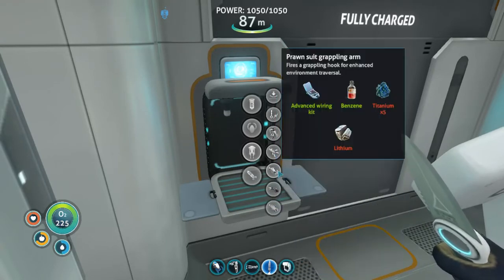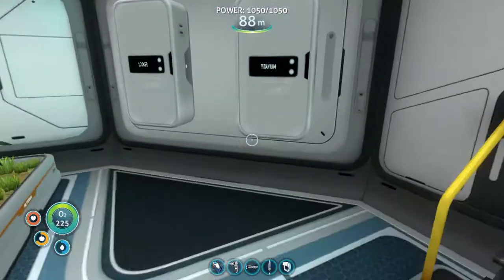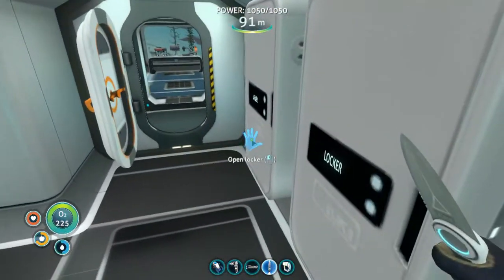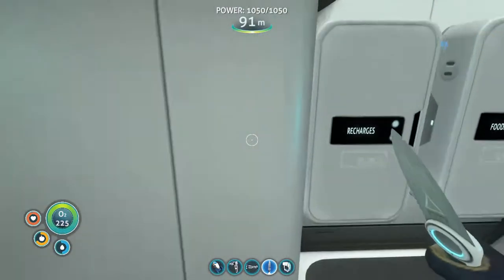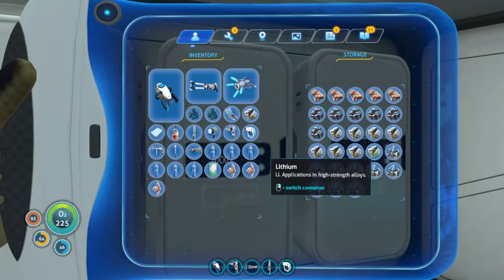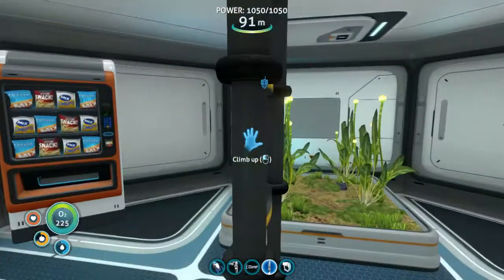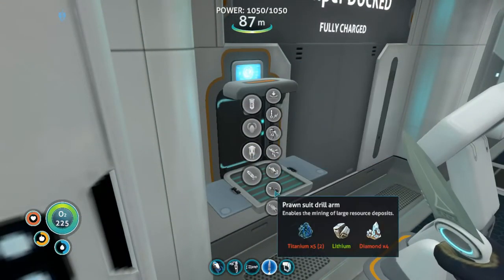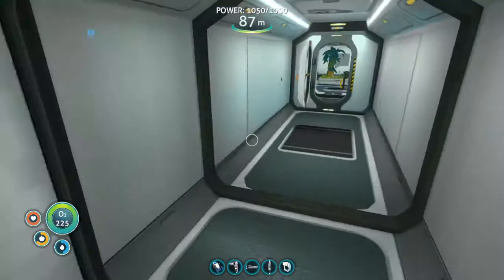For prawn suit modules, I went ahead and made the drill arm and propulsion cannon off camera. The ones I'm working on now are the grappling arm and the torpedo arm. For those I need aerogel, which I've already pre-made, plus some titanium and lithium. I gathered a whole copper vein with the drill arm which nearly filled the prawn suit's inventory - fortunately it's bigger than normal.